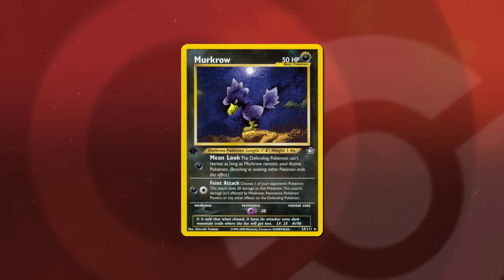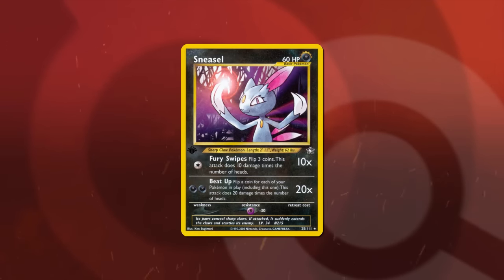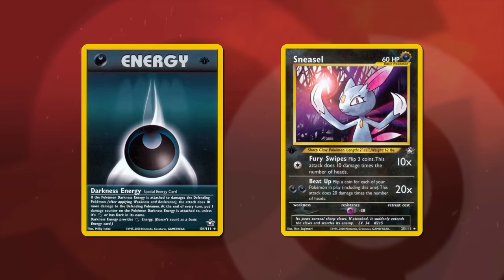Murkrow's first attack prevented the opponent's active Pokémon from retreating — not just during the next turn, but for as long as Murkrow was your active. In combination with Feign Attack, which could snipe the bench, Murkrow could just trap a useless Pokémon active and snipe around it, decimating your opponent's board. Sneasel was a 60 HP free-retreating basic that resisted Psychic. Its second attack made use of Darkness Energy, dealing 20 damage for each successful coin flip for each Pokémon in play, including Sneasel. With Darkness Energy adding 10 damage, Sneasel was dishing out huge damage with Beat Up.